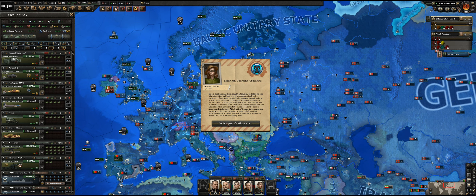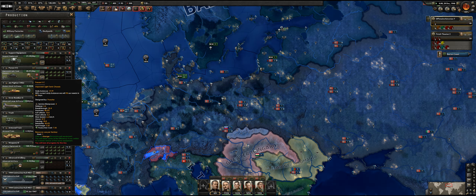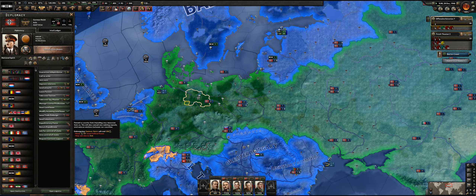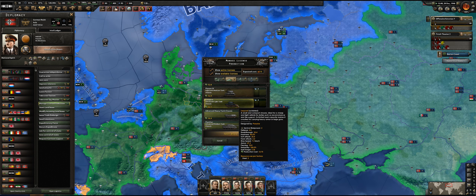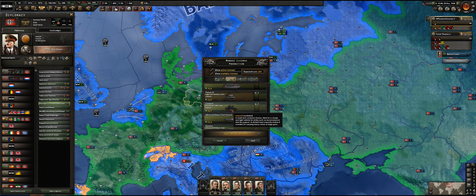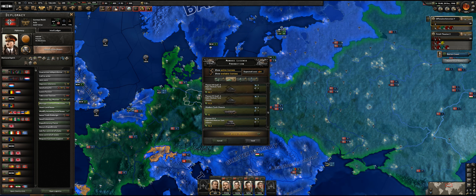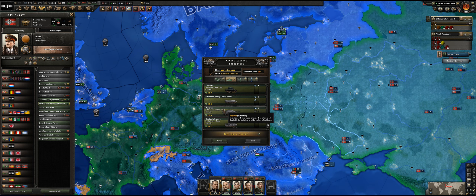An American operative was captured — lovely. So that's the Panzer IIc. If you switch to a newer version of the same equipment you retain efficiency, so it might still be interesting to switch. Managing the production license — it says it's outdated. Is there a way to show me what's actually the latest design? That's the Panther. There's medium tank, heavy tank. It says it's outdated, not sure why.